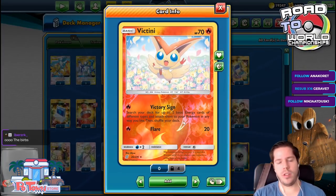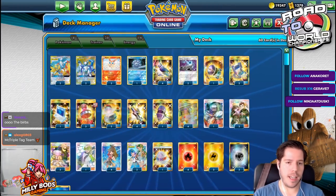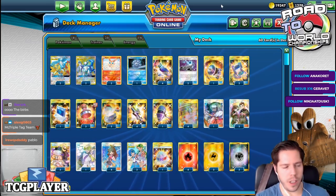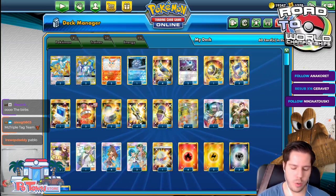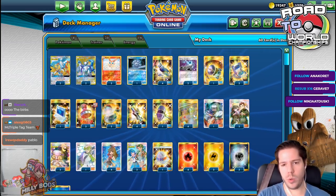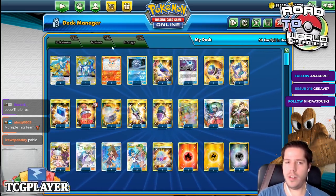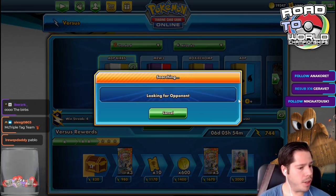We have Victini with Victory Sign Attack to power up these guys a little bit quicker, which is really cool. We have Cryogonal to help with our issue of Dullstall. We have the Green's Engine, the Tackle Engine, Wait and See Hammer, and a wide variety of Energy — Energy Spinner helps us find the right one at the right time. Triple Reset Stamp, Channeler to get rid of Latios GX's effect. Let's jump into the Ladder and see how we do with this ADP Birds.